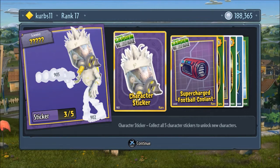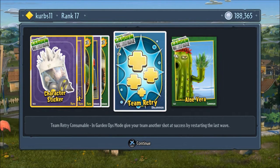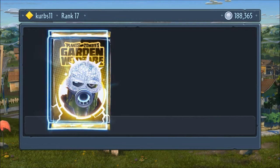Character sticker — I forget his name, it's like Dr. Toxic I think. Supercharged football, coolant, bok choy times three, telescopes, peashooter repeater, Team Vanquish — which is great. And aloe vera. Ultra rare pack, let's get into it.